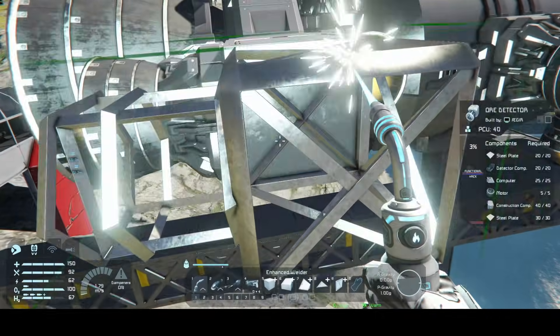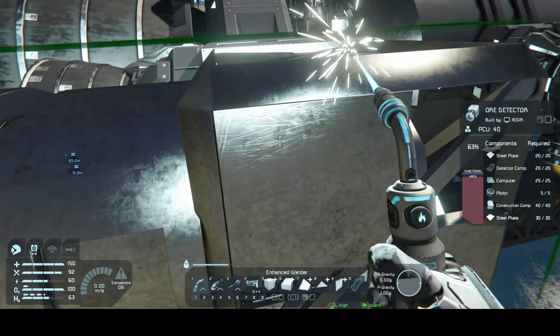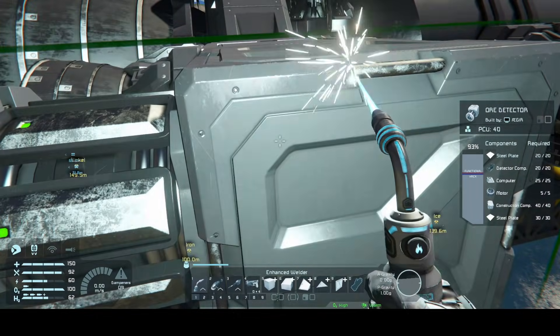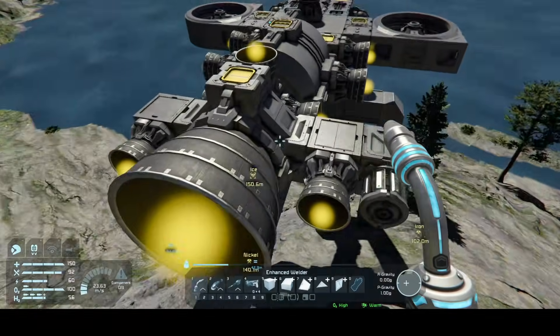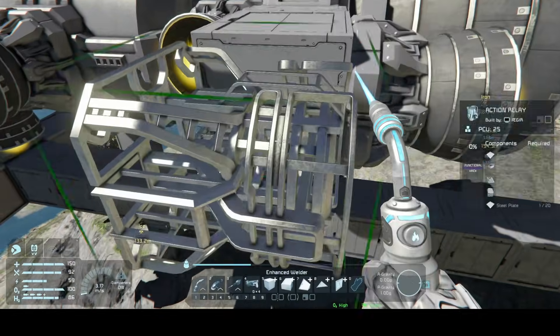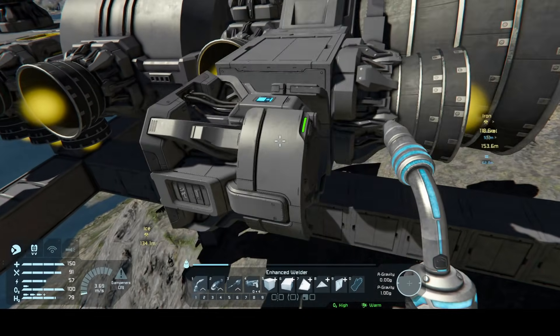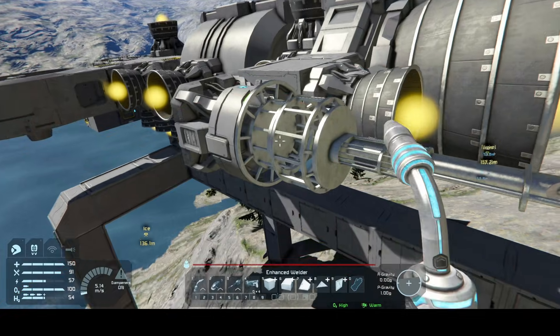For utility, I go to the back and on the right side corner conveyor for our forward thrust, I put an ore detector so we can find the ore we need in the asteroids in space. On the opposite side — the left — add an action relay. It could come in handy, as these allow you to remotely send signals to grids. And on the end of that, an antenna.